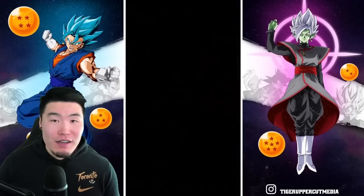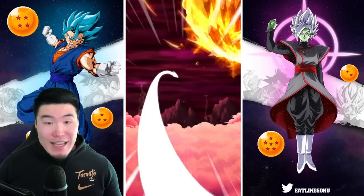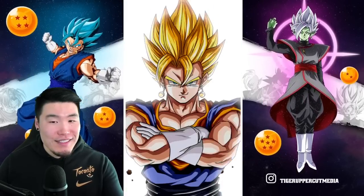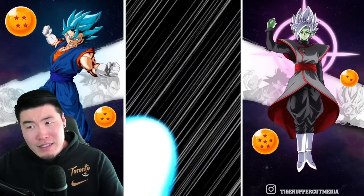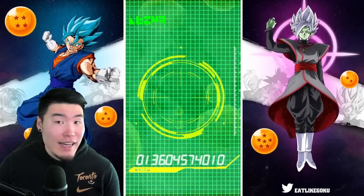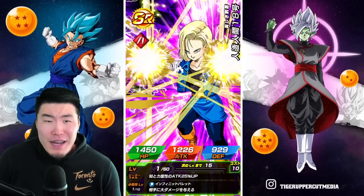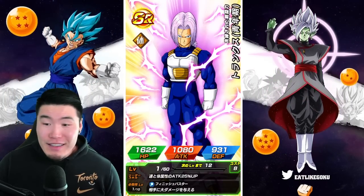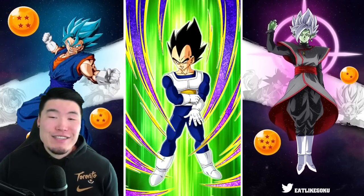We're pulling so many LRs. We just got Zeno — we're about to get a Whisper Rewind, or at least a Fusion. I don't think you can get a Fusion into a Whisper Rewind — it's just never happened to me. If it is possible, it's got to be like the rarest thing in the game. Anyways, LR incoming — it is the Exchange Vegeta and Goku. Sick.